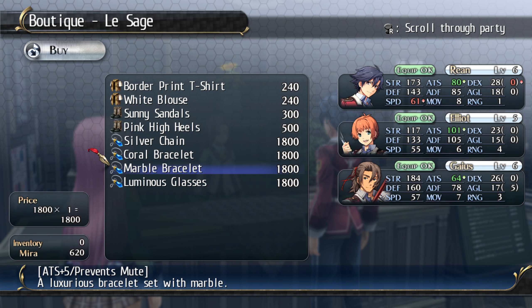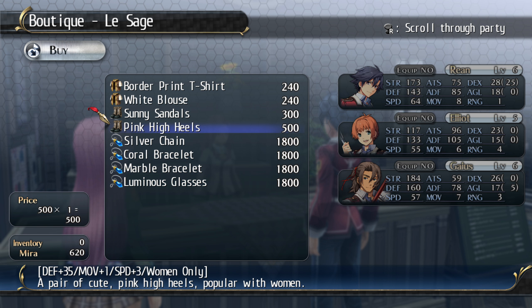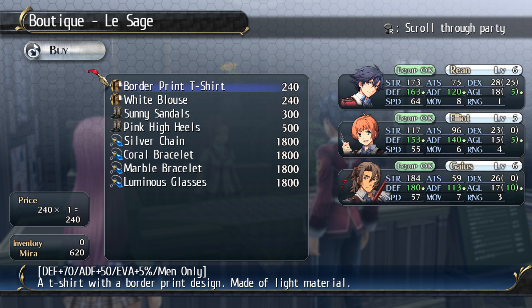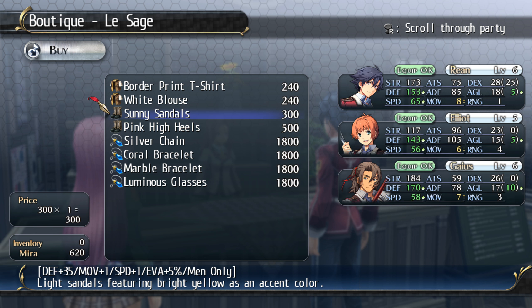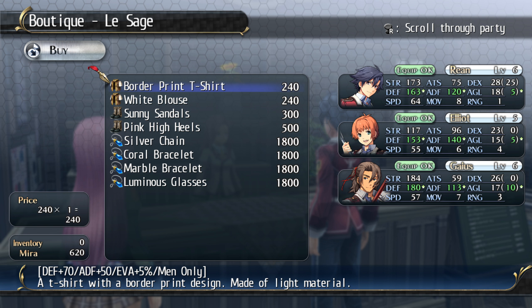I'm too poor for this. Oh wow, they have some accessories, and armor — but I don't know how these compare to the armor in the student union shops. The pink high heels have a speed boost. I'll have to compare it later.